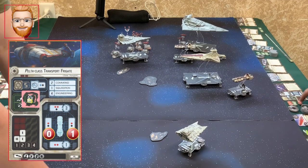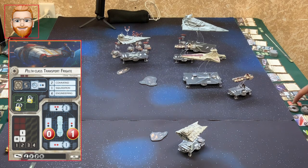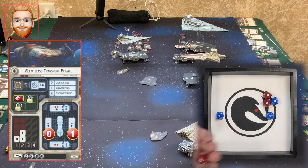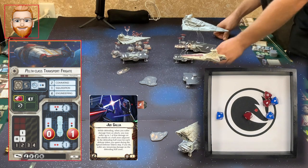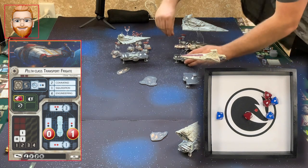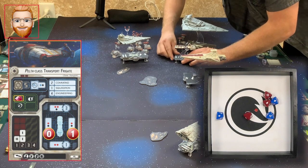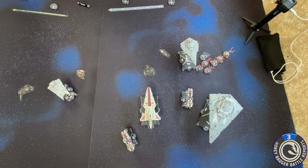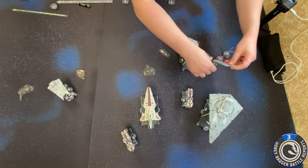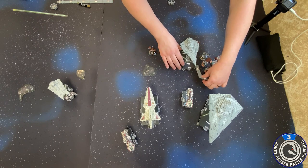I'm going to lock out your brace and your redirect. Brace, redirect — I'm going to burn my evade and make you re-roll your double hit. Burn that. Since I spent the token she can redirect up to one damage — so how much damage is left? She redirects one to this side and then takes two to the front. So she has one command — go ahead and turn his speed down to one because of Hero — two clicks to speed one.